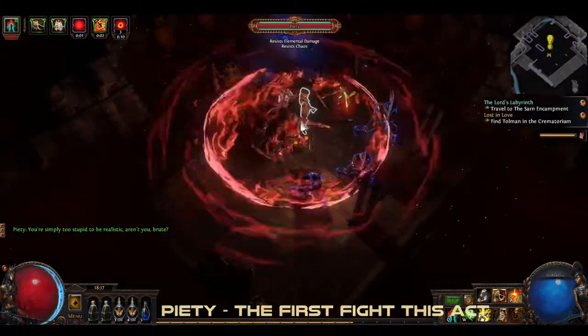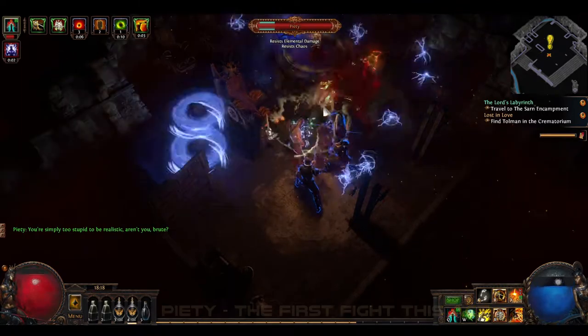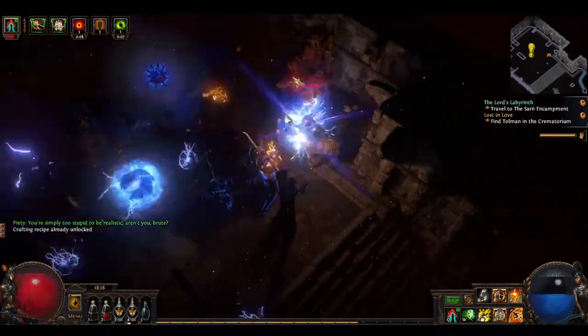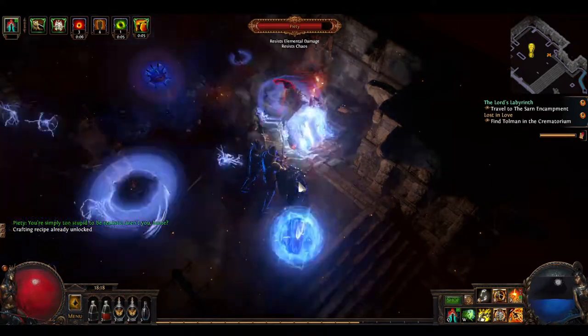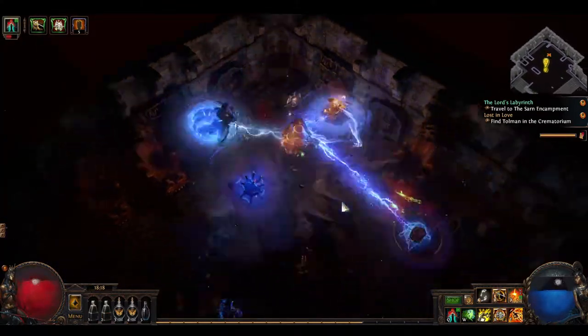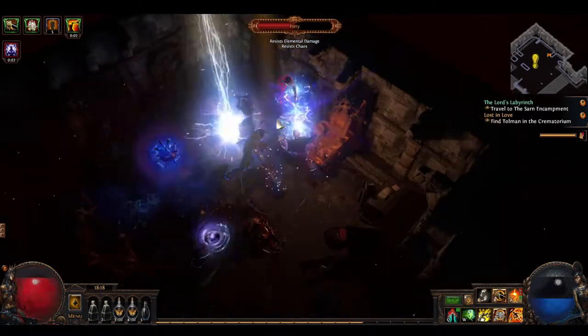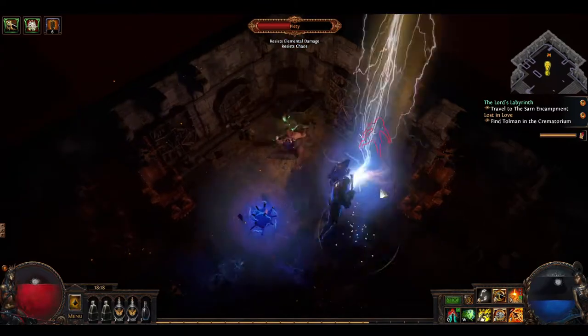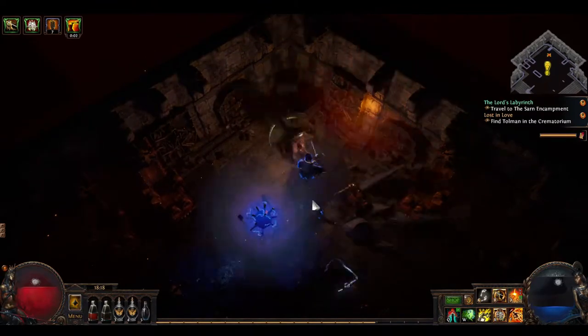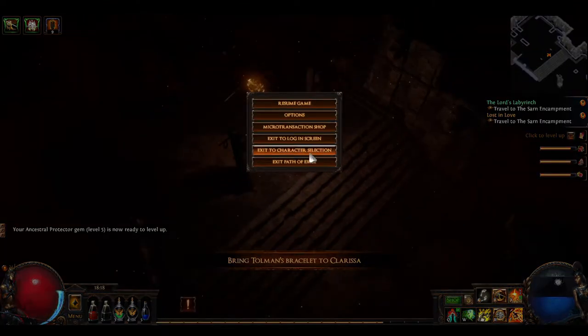Once you find Piety, prepare for your fight. She'll take a little while — she's got some adds, but she does most of the damage. Once she gets to half health, she'll phase out, but this takes an awful long time, especially if you're not doing a lot of damage. She'll fire lightning at you — those lightning balls hurt, so try and avoid them by sidestepping. That can be a problem if you're melee, because you're really close to her. Once she reaches half health, she'll port out, and then we can touch this device to grab Tolman's bracelet, and log out.